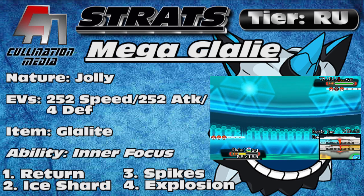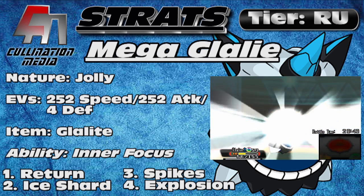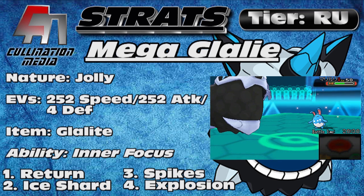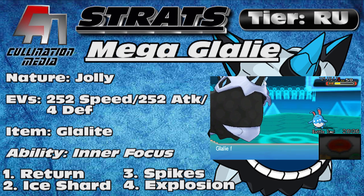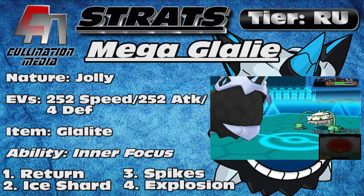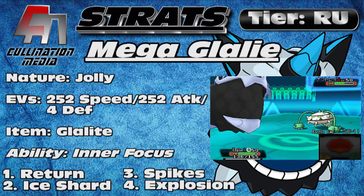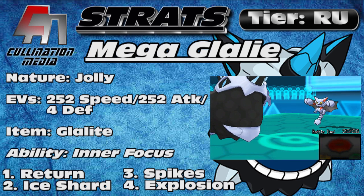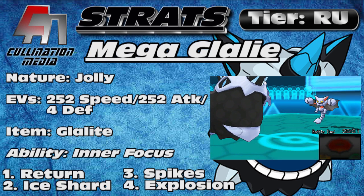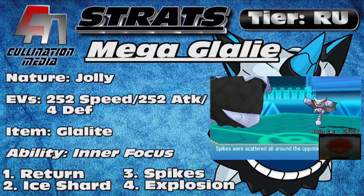Ice Shard is just there for priority. It also gives you STAB. If you're not interested in that, you can switch it out for several different moves. The final move on the set could be a coverage move, but I like Spikes, just because even in 3v3 it has really helped me in a lot of cases. It brought a Ferrothorn and a Mega Venusaur into a range where I could follow up with a KO with Return, not having to go for Explosion to finish anything off, keeping Mega Glalie around. And in 6v6, Spikes are invaluable.